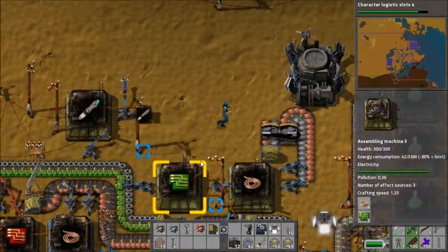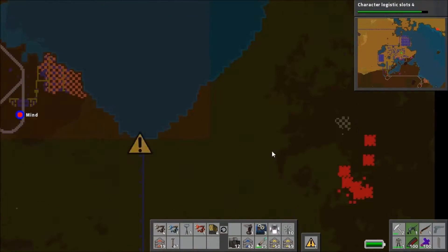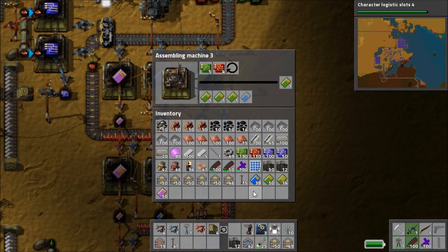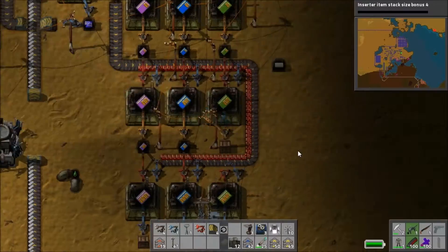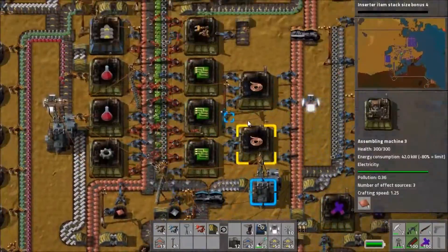I just took a bunch of flying robot frames out of our new factory — I built a bunch more robots so we now have 50 logistics robots and 5 construction robots in the system. You can see we just had an attack on the eastern part of the south wall, which is concerning. I think it's happened before so I do need to go investigate that.